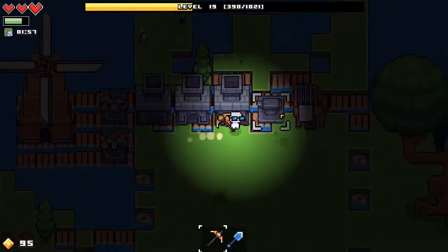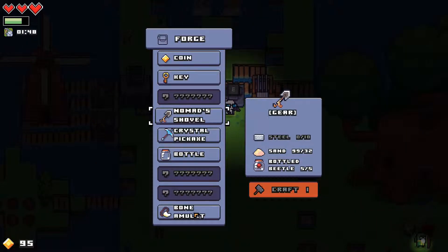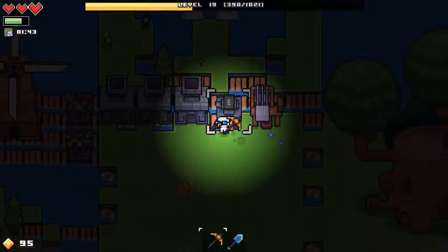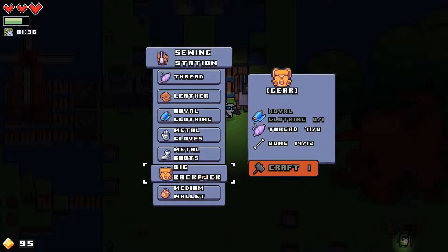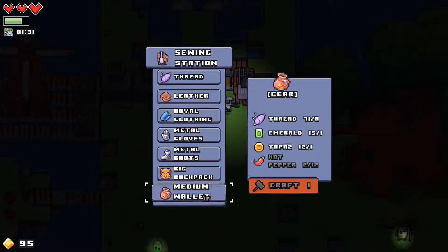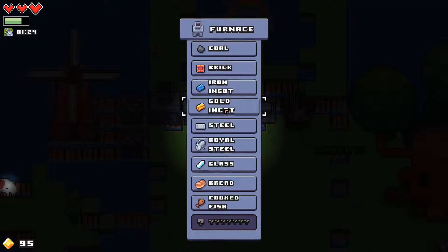What do we got now? Ten crystal — I have none of that, I can't do any of that at all. I need more steel again — more bone and steel. Steel and bone, steel and nightshade, royal clothing, cloth. That needs a lot of stuff. Peppers — that's not too bad, I can at least get peppers rolling.